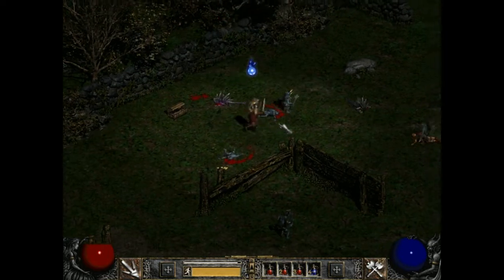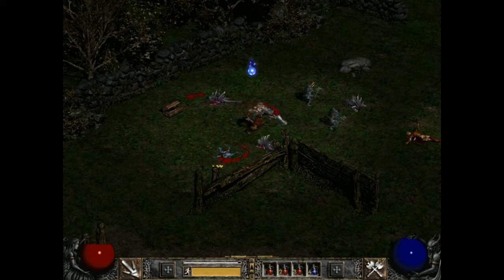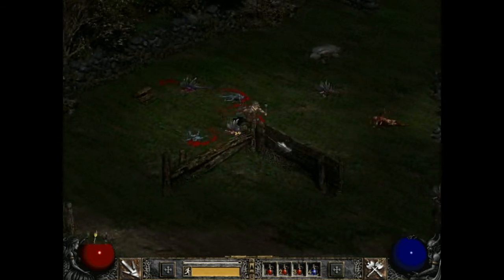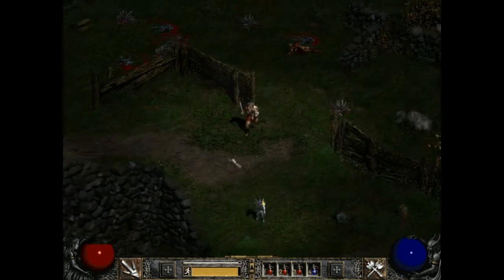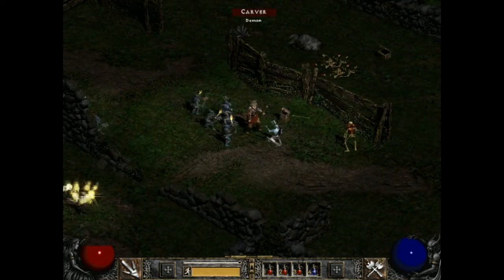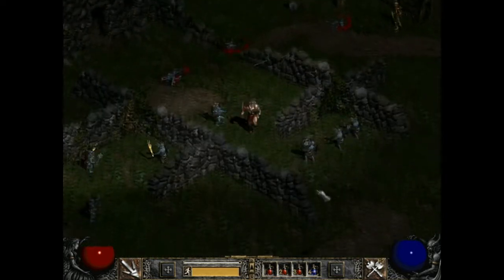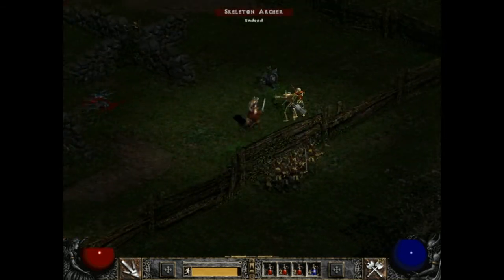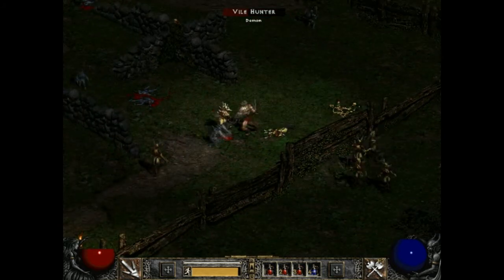The reason I have that blue globe over my head right now is because I used something called a shrine. A shrine is a distinct object in the world that you can click to gain a certain advantage for a certain amount of time. They range from giving you extra strength, extra experience gain when you kill monsters, extra skill — I'm not sure what that one does — or just making you defeat enemies faster.